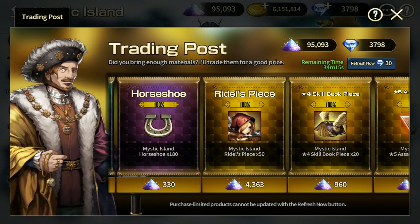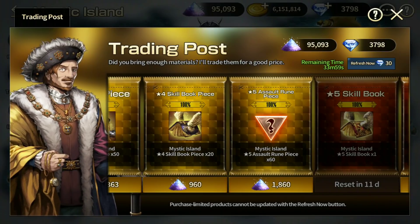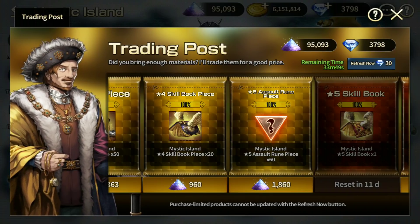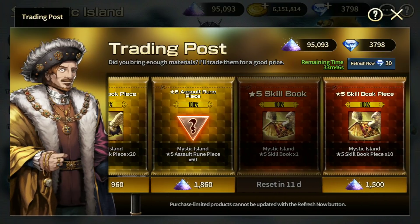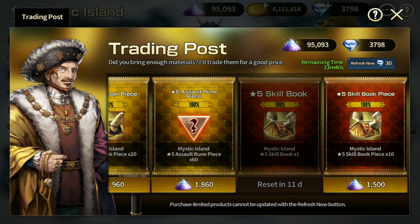The four-star skill book pieces — these are the third priority you should get. Definitely purchase them if you have spare mystic dust. If you farm every single day you should have no difficulty buying the four-star or five-star skill book pieces. The five-star skill book can only be purchased once a month and I believe it costs around 70,000 to 75,000 mystic dust, which is quite a lot, but you have the whole month to gather that amount.